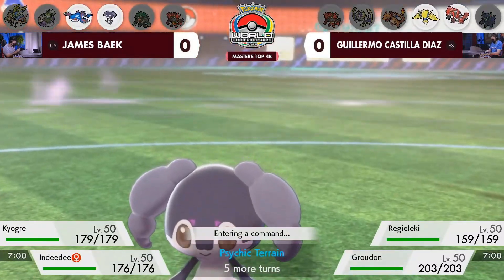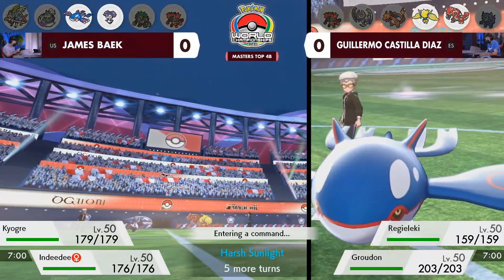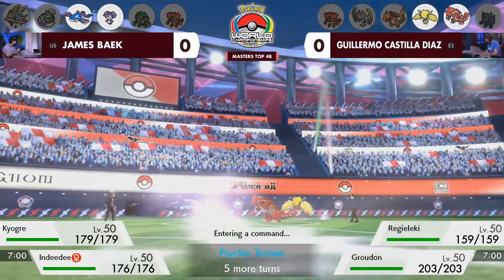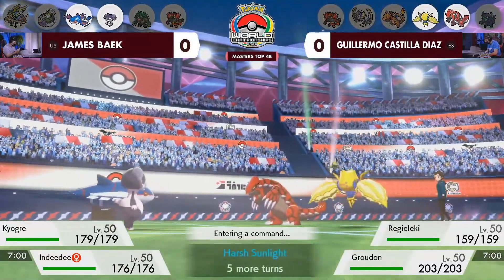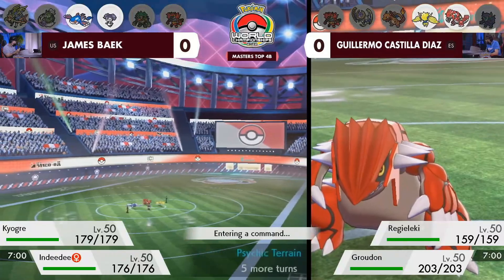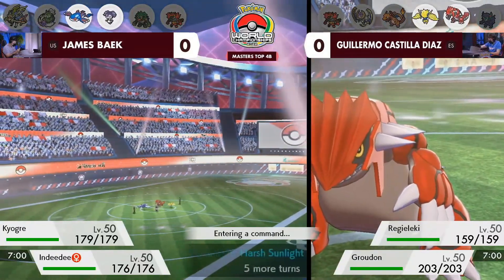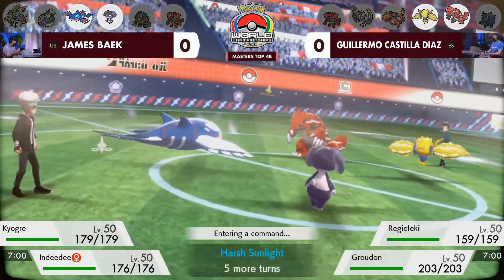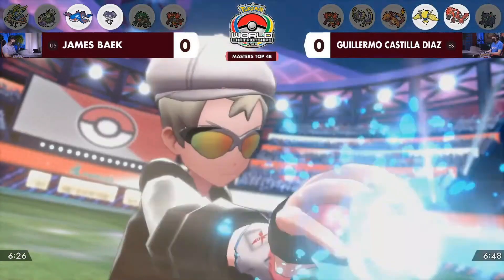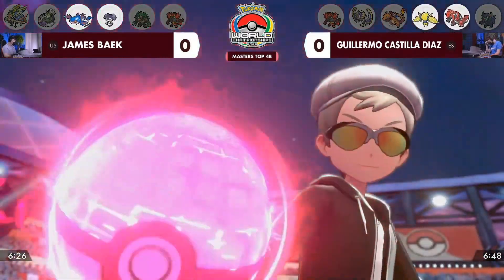The Max Geyser only helps you out next turn damage-wise. The other thing about this board position is that you have the Regieleki on the other side, which is usually a special attacker. And knowing that Ndidi has that special defense boost from the Psychic Seed, you can just follow away any of that super effective damage. The one thing I do like about this pair of Groudon and Regieleki is they both have access to spread moves.